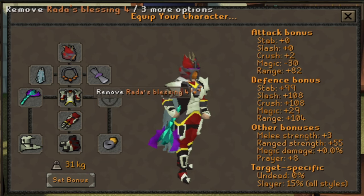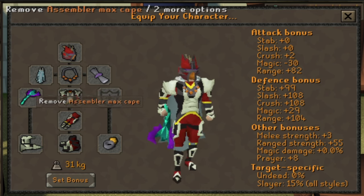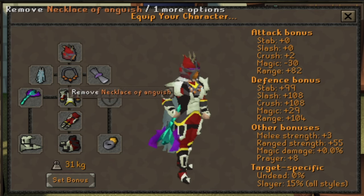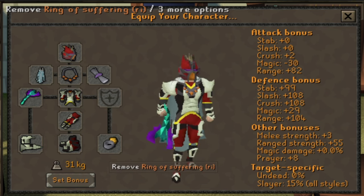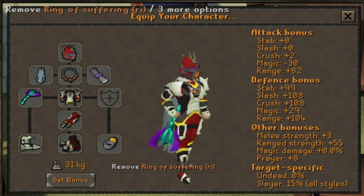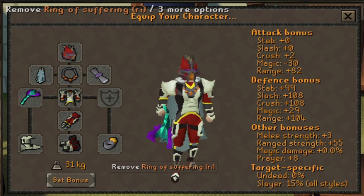Other than that, I take the Rada's Blessing 4, I take the Assembler, I take a Toxic Blowpipe, and for my neck slot I wear a Necklace of Anguish. You could just use a Fury or even a Glory. And for the Ring slot, I bring the Ring of Suffering because it has a really nice prayer bonus. You could just take an Archer's Ring or even something as simple as a Ring of Wealth - it doesn't really matter too much.